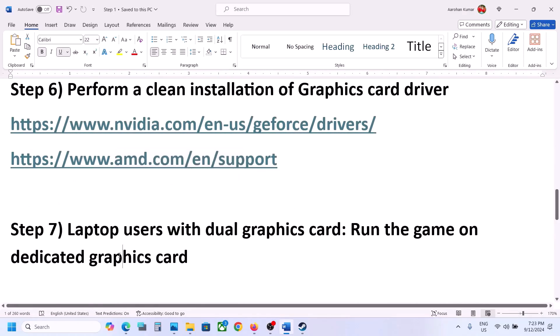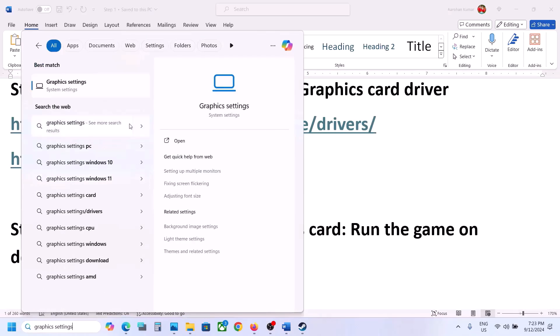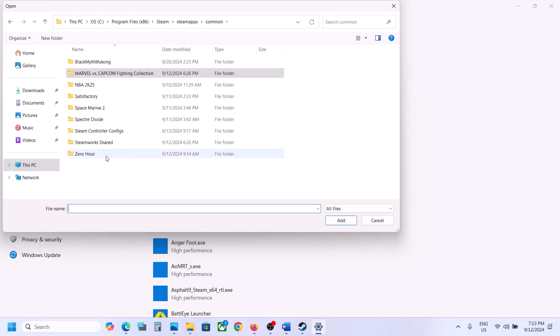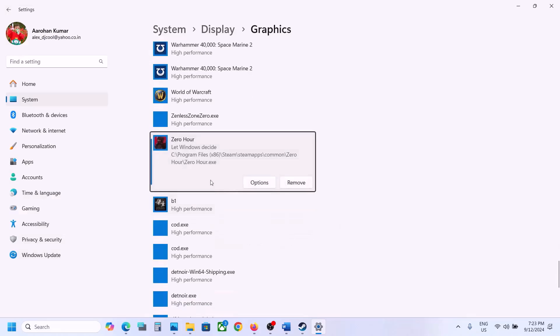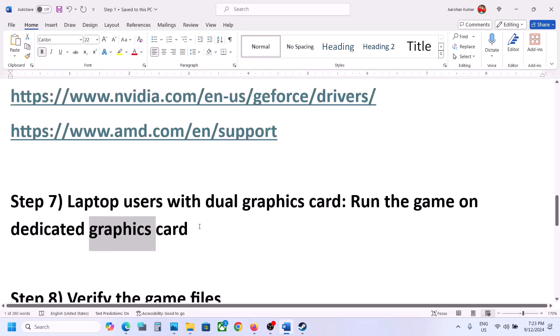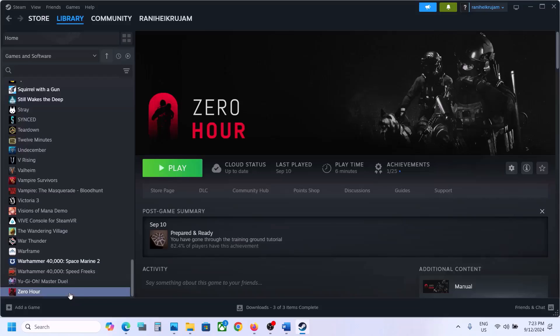The next step is for laptop users with a dual graphics card — make sure you run the game on the dedicated graphics card. Type 'Graphics settings' in the Windows search box and open Graphics Settings. Click Browse, go to the game installation folder, select the game EXE file, and click Add. Once added, click Options, select High Performance, and click Save. Launch the game and check.